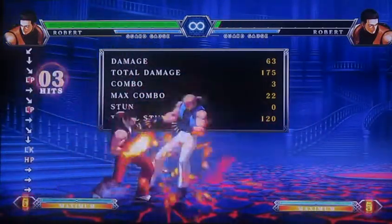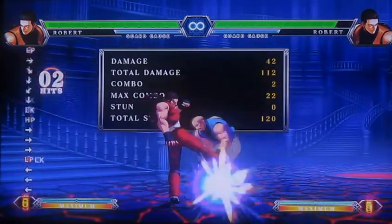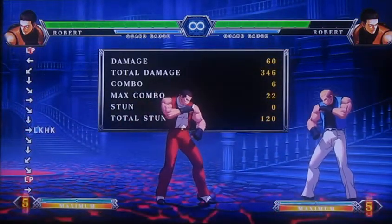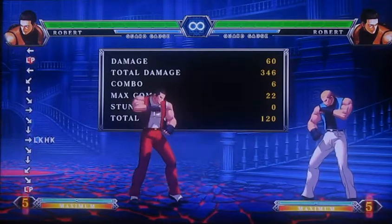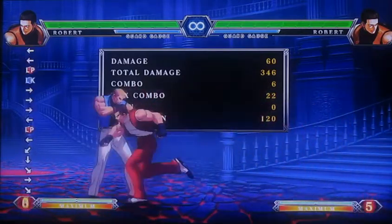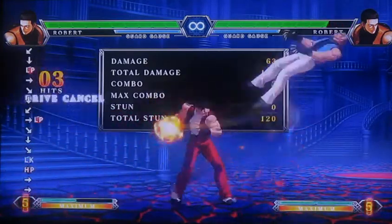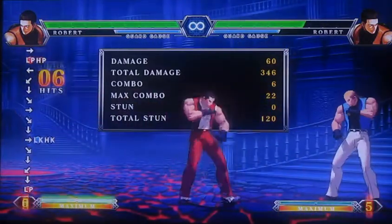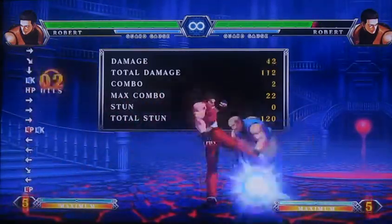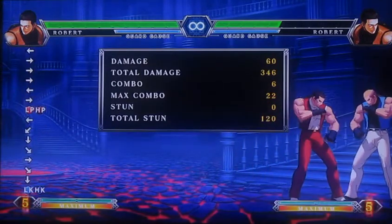I can't use the level one super because if I input the motion as soon as I can, I'm going to get the fireball on the wrong side. If I wait for him to be on the right side before I do the super motion, the super is going to whiff because it's too late to connect. So the only way to combo into the super is to use the EX version. It's possible to combo into the EX super — you just have to trust me on that.